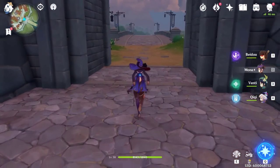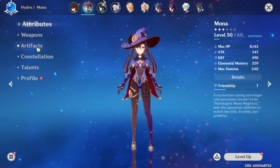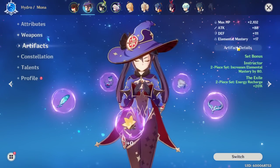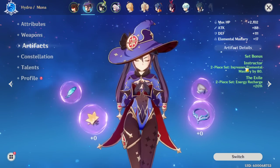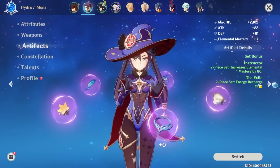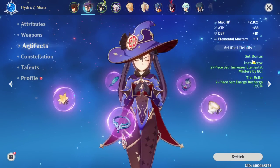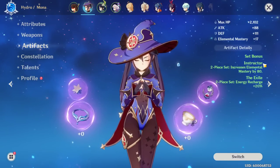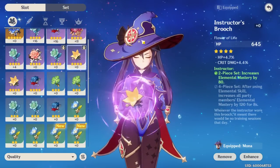She is a damage mage, so you do want damage on her, but you also want a lot of elemental mastery. As for artifacts, mine aren't the best — I'm running elemental mastery and energy recharge because I'm not running her as the primary damage dealer. I want her to play off of Venti, who is my primary damage, so having her ult up more often is nice. The Instructor set is super amazing for her because it gives plus 80 elemental mastery.